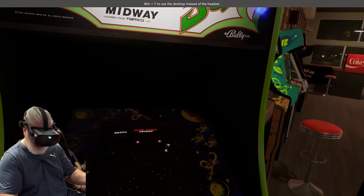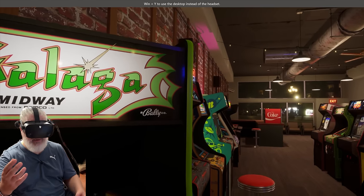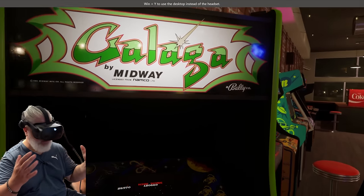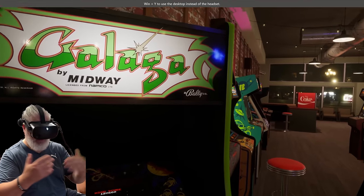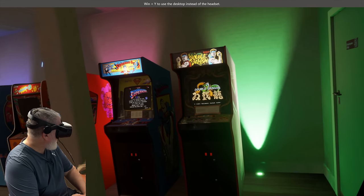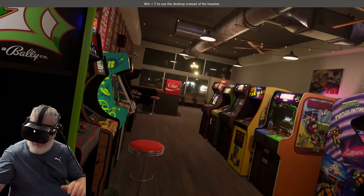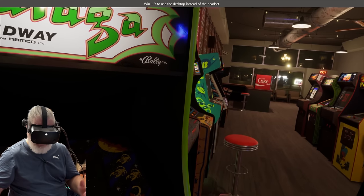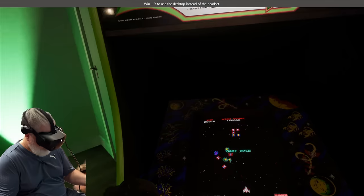The other cool thing is the other attract modes are still going while you play. If you've got music playing it's also positional, though I feel that could be tuned - moving your head shifts the audio too much into one ear, and going all the way to the back of the arcade you can't hear the music when in real life you would. I think that needs to be adjusted slightly. Also, there's a limit to how many attract modes can run simultaneously across the whole floor.